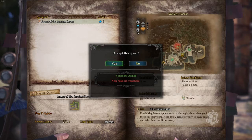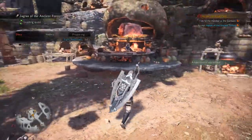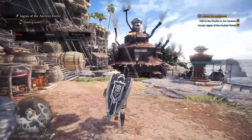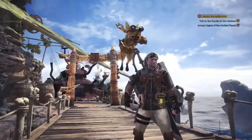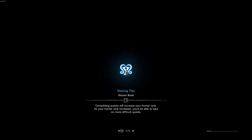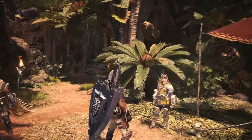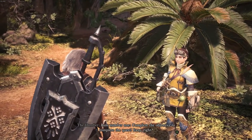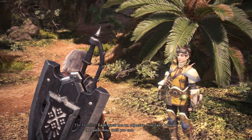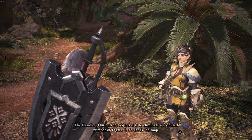Jagras of the Ancient Forest quest. I'll read this all later. Let us depart. This is our first job, let's do a quick review of quest rules. Rule number one: complete the objective to complete the quest. Each quest has an objective — you can't consider the quest done until you complete that objective. Our current objective is to eliminate a specified number of Jagras. Let's check the map.